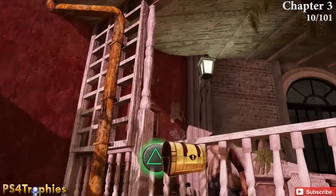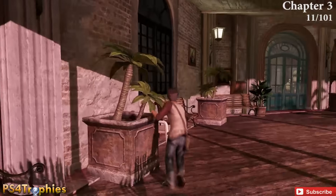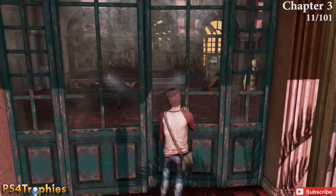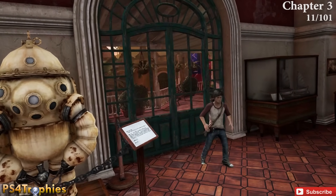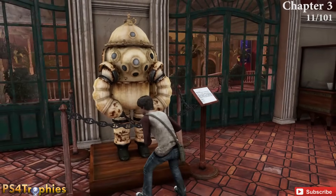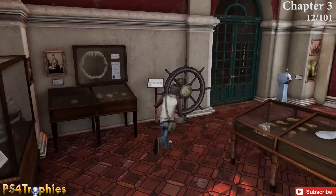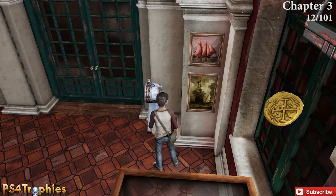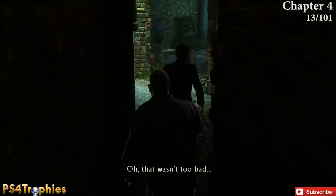The next two are going to be just ahead through the blue doors, so we're getting three of them in quick succession. Pick that one up, then go through the door — there are two inside this room. One is in the diving suit, you can see it blinking in the foreground. Pick that up, and then to the right of the next blue doors is the following treasure. That's it — moving on to Chapter 4.